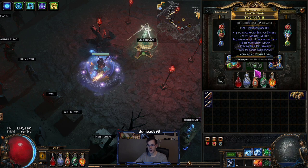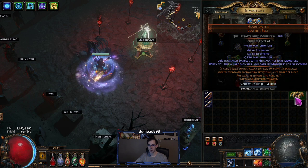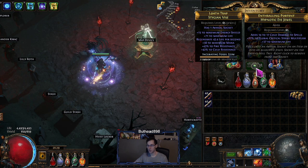The Stygian's Vise is another stat fixer from my last build — pretty much just life, resistance, and stats. Get what you need and upgrade to a headhunter or mage blood later on. The abyssal jewel is really just cold damage, global crit, and life — get whatever you need.